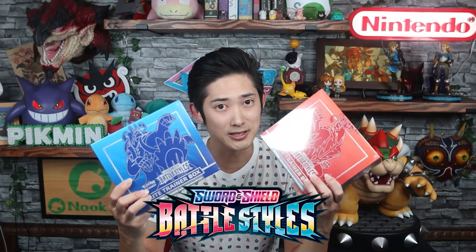What is up YouTube? Welcome back to Underleveled. My name is Taka and today we're going to be opening up two Battle Style ETBs and matching them against each other. Which one has better pull rates — the red or the blue? They're probably the exact same pull rates, but if you're crazy like me and think the left Twix tastes better than the right Twix even though they're the same thing, you might get a kick out of this video. Personally I think the red is going to have better pulls than the blue. So let's get to it.